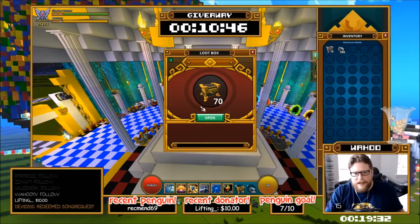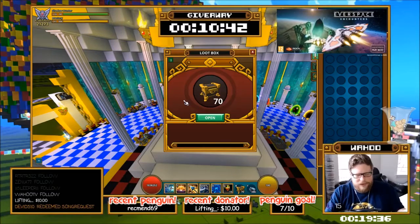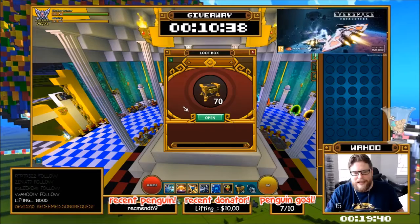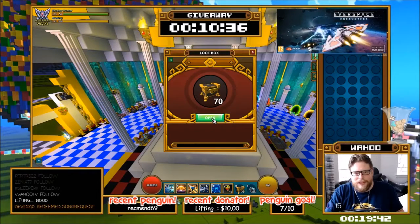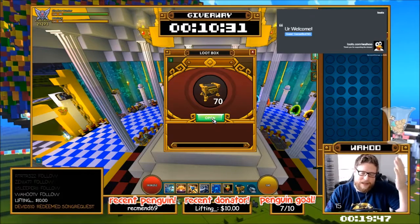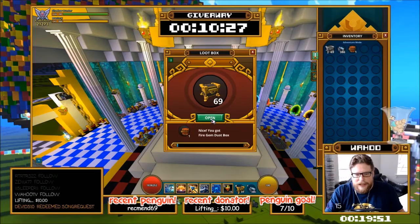I did see a person getting the chaos coin the other day, so that got me pretty excited that these are probably still working. I know I said daily loot chest — that's what they were called in the past; now they're called board rewards.